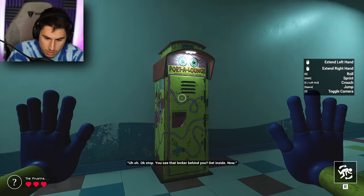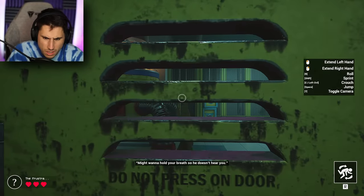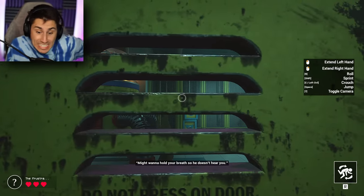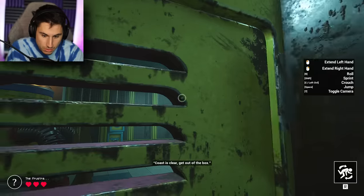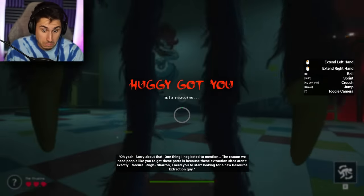You see that locker behind you? Get inside. Now. Why? You might want to hold your breath so he doesn't hear you. So Huggy's not dead. Huggy is definitely not dead. Can I leave? This is clear. Get out of the box.